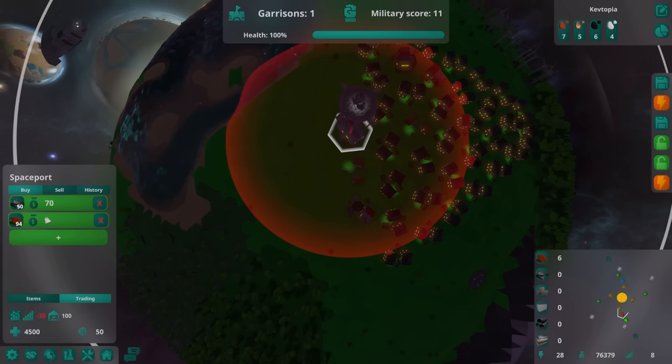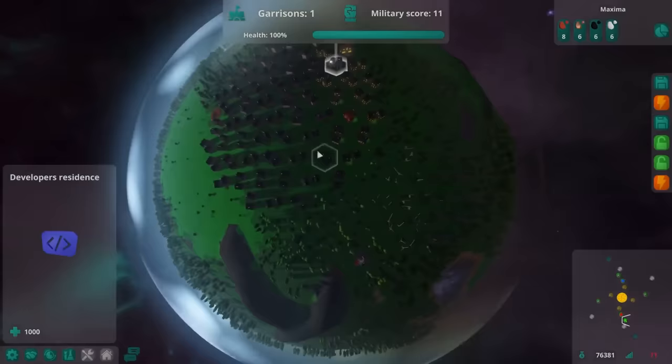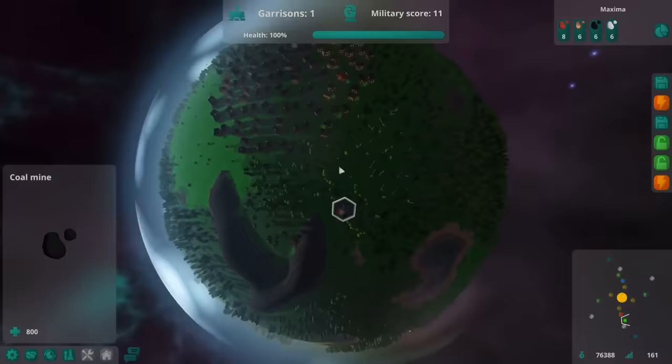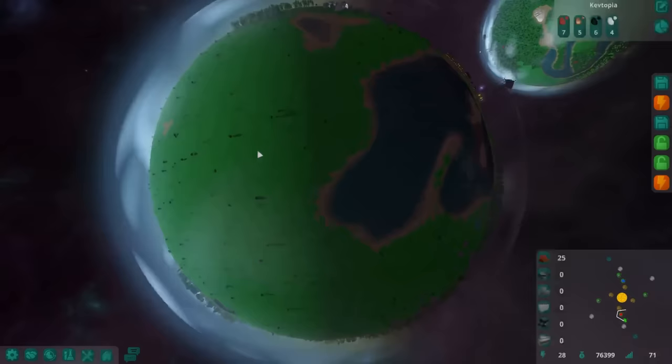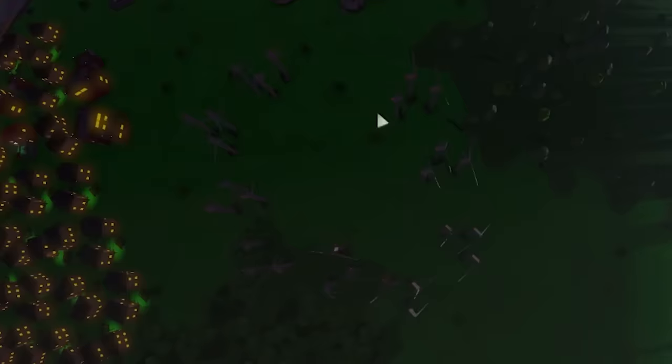I put a trade offer up - buying clay now and hopefully the trader will come visit us. I'm paying top dollar for both steel and bricks. Look at their wind farm compared to mine - they have coal mines, they're way ahead of me. They have a military score. Kevtopia is a peace-loving planet, we don't have a military. We don't have enough clothes - that's our main issue. I also can't power all these things.